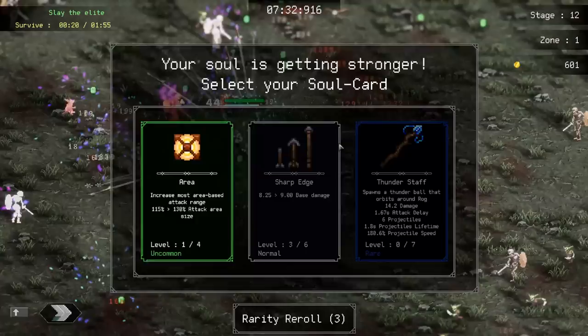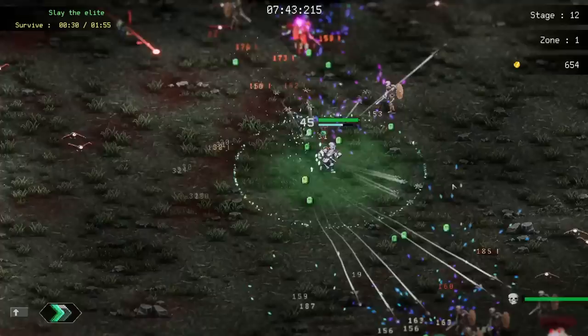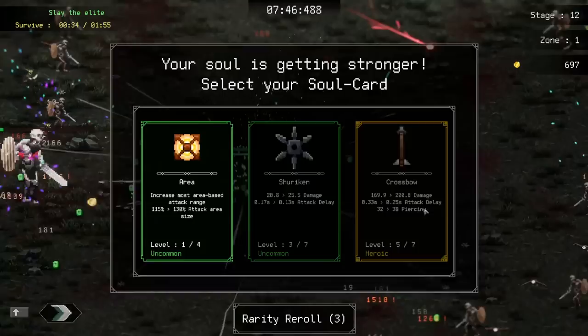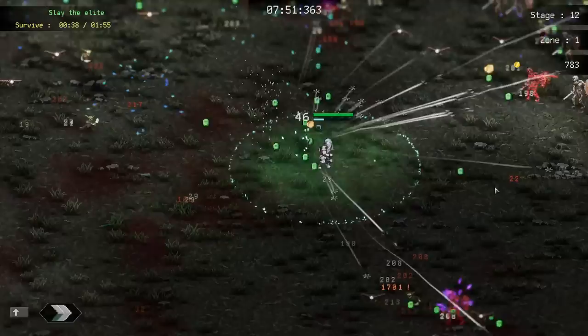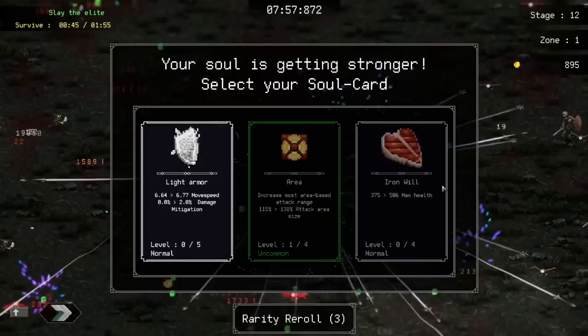I want to start getting movement speed whenever I get a movement speed choice. Damage I would say. What's my attack speed right now? 172. We are at the seven minute thirty mark, which is definitely going to become a nine minute mark because this is a two minute stage. But this stage should give us a lot of experience levels. Let's go crossbow - 200 damage per shot at this point. Let's continue running around in circles getting as many kills as possible.